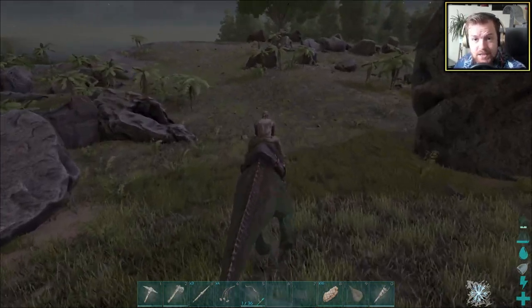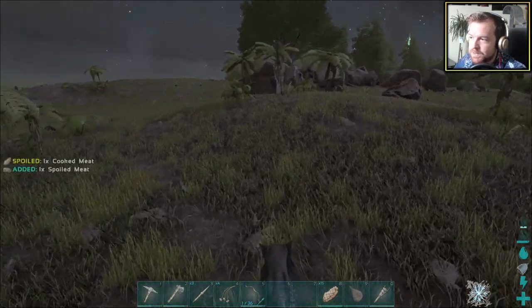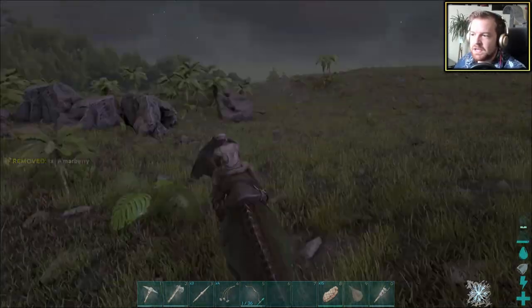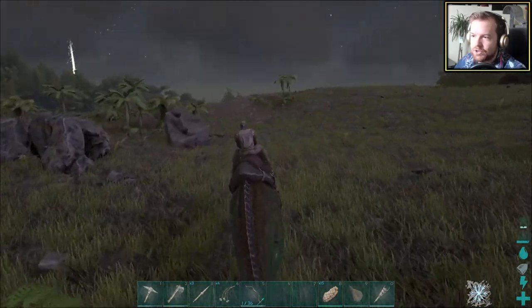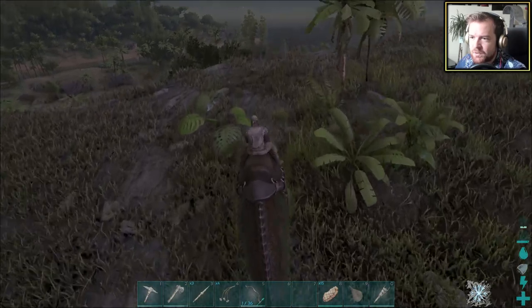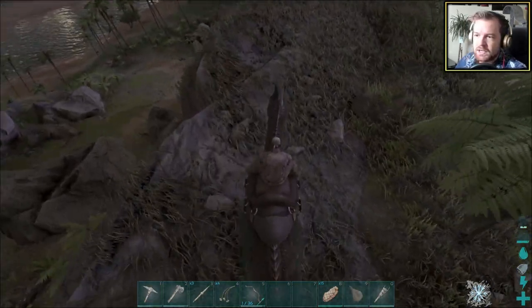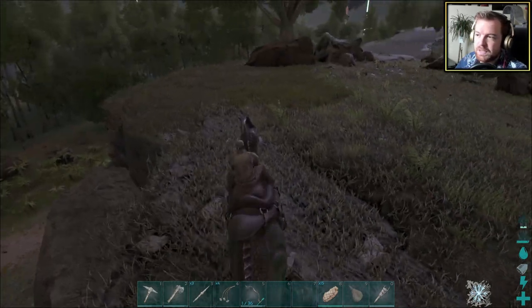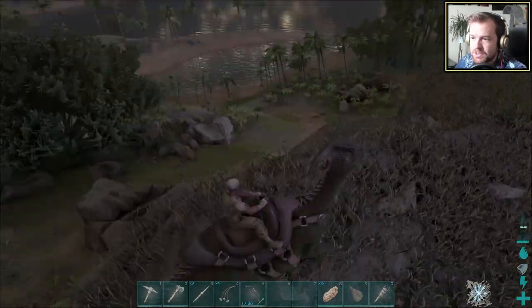We have ourselves a task — I am going to tame a raptor, wherever they may be. I don't know — oh, there's a Therizino over there. I should probably keep out of his way, kind of like an Enderman. I'm looking for hopefully a singular raptor, if I'm honest with you guys.